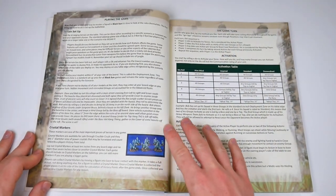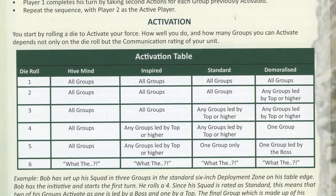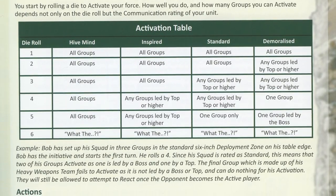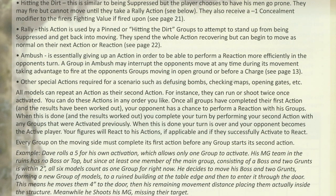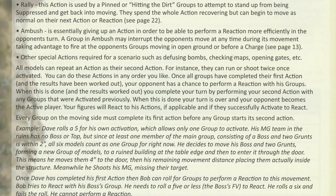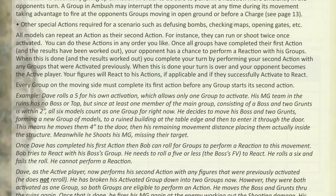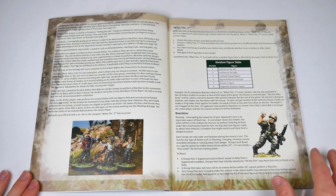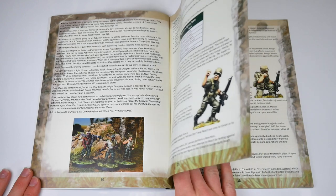Next it's onto the rules proper and the intriguing activation possibilities of Black Sun. A d6 roll is cross-referenced with an activation table and, depending on your force structure, will allow you to activate various groups within your squad. We like the tactical considerations this creates. A force could be made up of a small number of groups and activate regularly but with minimal flexibility, or made up of many groups where some may not activate and will be easily overwhelmed. Risk and reward balancing like this brings depth and expanded playability.